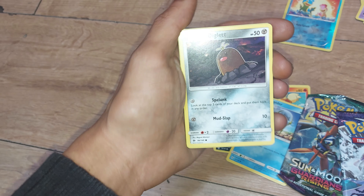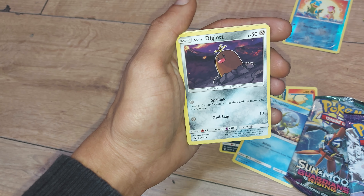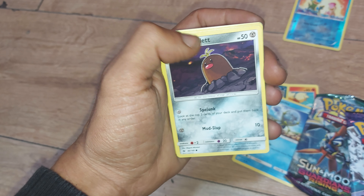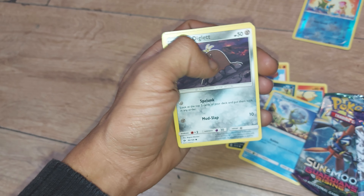Then we have Alolan Diglett — 50 health points, a Steel type Pokemon, Dex entry 50, being a Mole Pokemon. It's from Generation 1 but in its Alolan form — Diglett with some hair, one of my favorite Pokemon. Its moves are Submerge and Mad Slap.